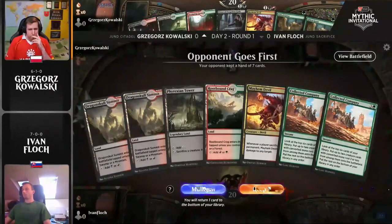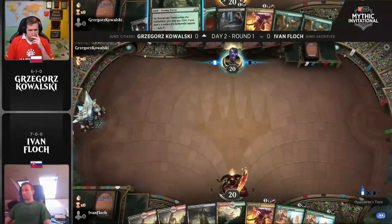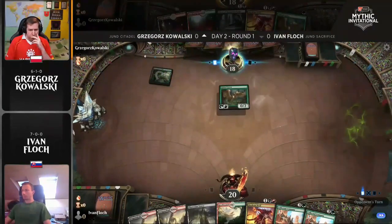These pros are ready to rock and roll, so let's jump straight into this matchup. Take a look at this opening hand — it's a little slower than he might want, but I think Flock is quite happy to keep that with Collected Company, just able to get a bunch of stuff on the battlefield.